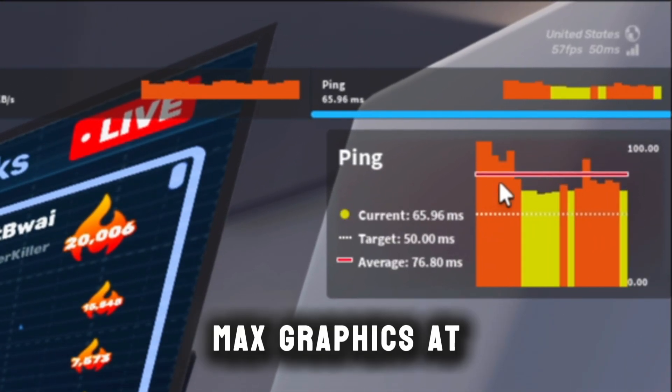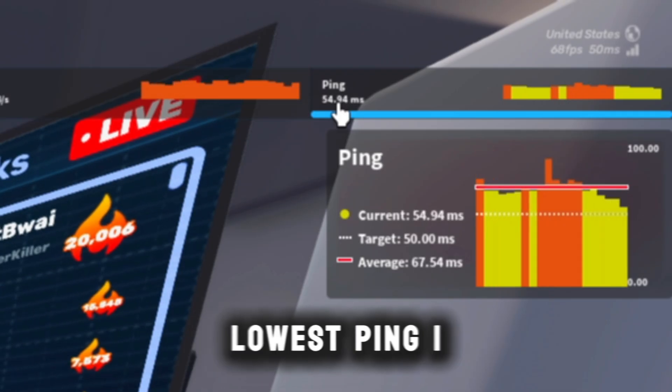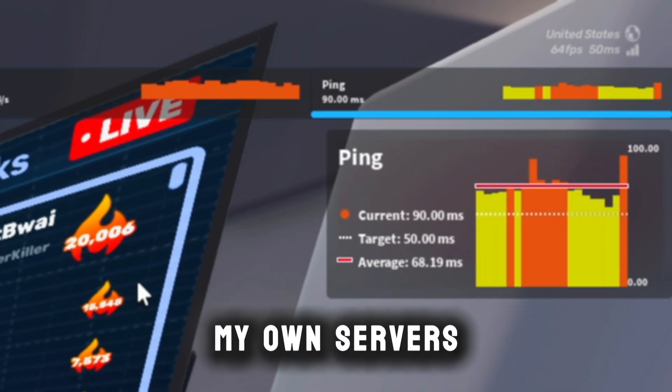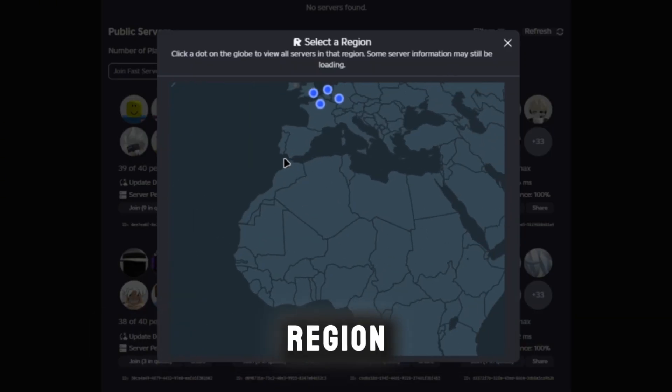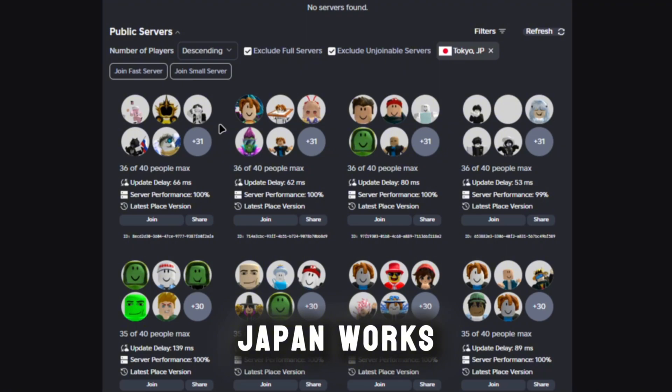We just joined up. Looking at my ping — it's going up and down, could be because I'm on max graphics, but 60 to 50 ping is the lowest I normally get on my own servers. Now let's see if it actually works from a different region — let's go all the way to Japan.